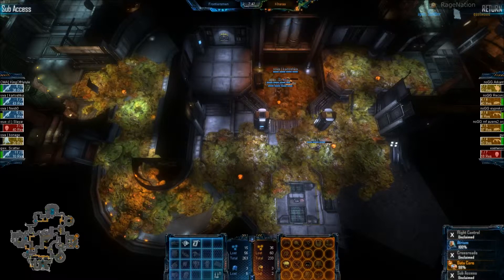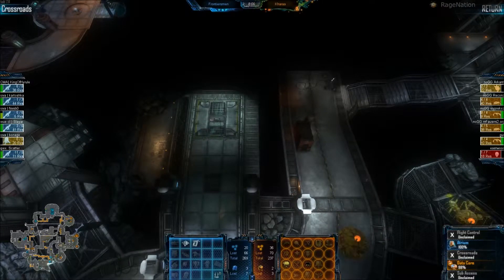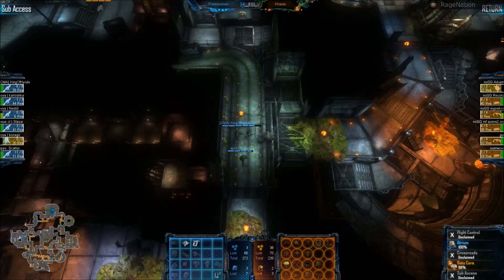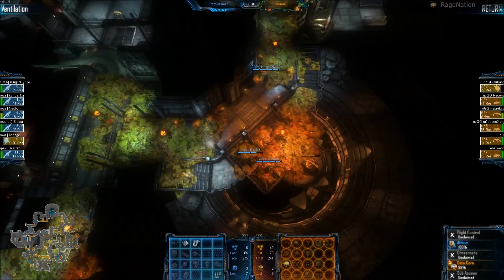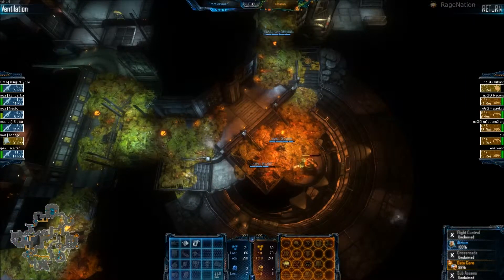I think the only alternate hive location is going to be Crossroads at this point. But there are so many ways for marines to access Crossroads — it is hard to defend, especially when the marines can sit so far back and just tee off on the hive, especially with those machine guns. The marines are going to try to do what the aliens did early on — limit their res, keep map control, spend up on tech, and then finish them off.